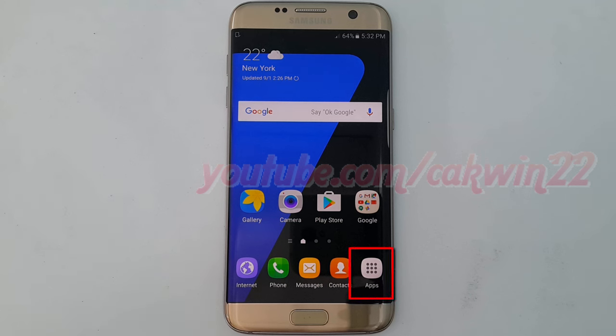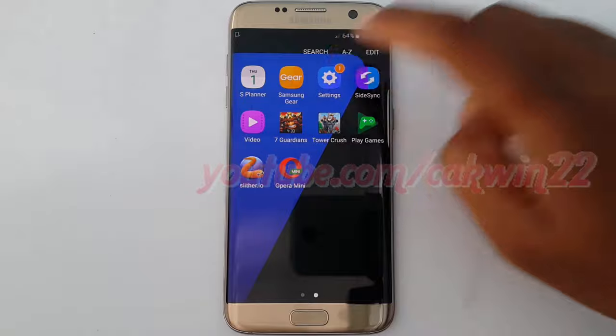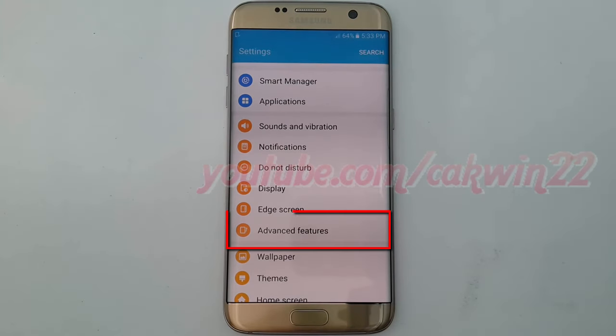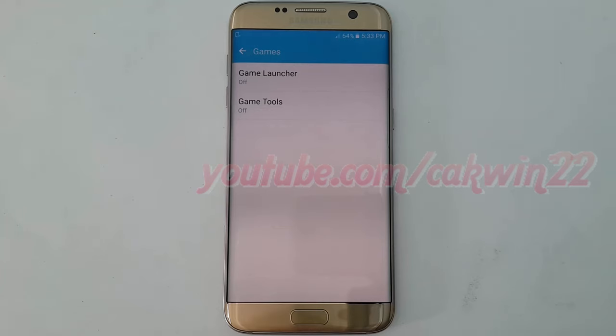Tap Apps, then tap Settings. Scroll down and tap Advanced Features, then tap Games.